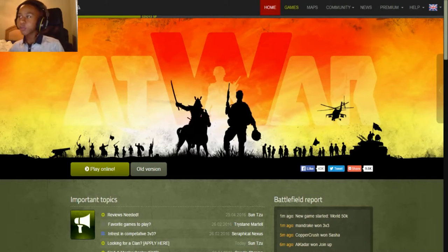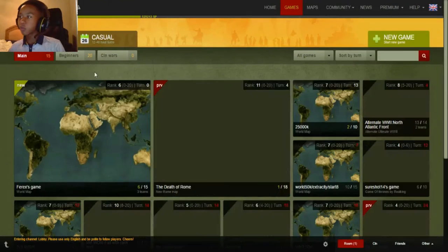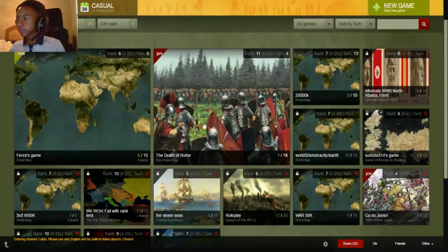First, when you start At War, you'll most likely be shown the home screen, and that's where you can press Play Online. At War has a lot of maps, so that's why it's pretty fun.